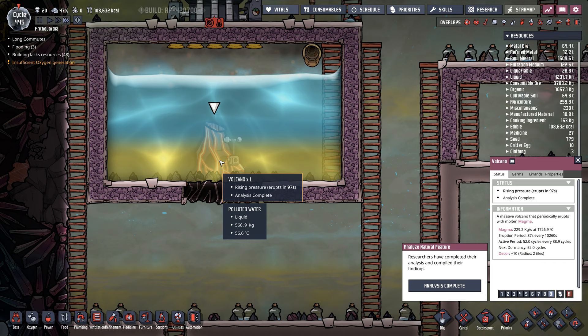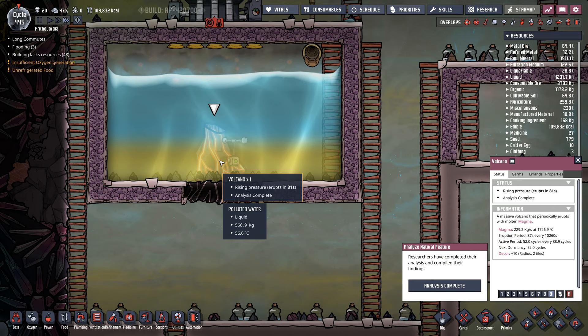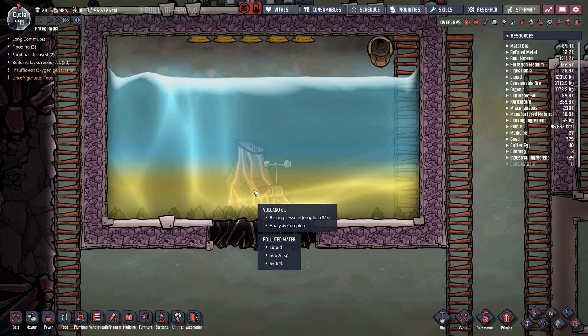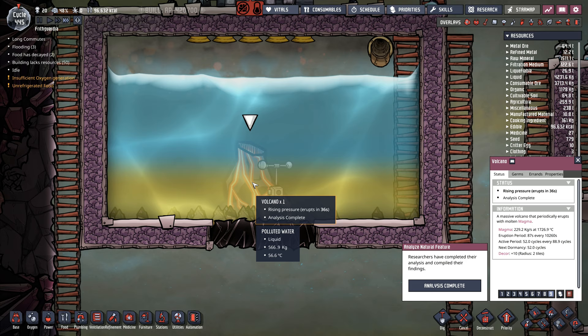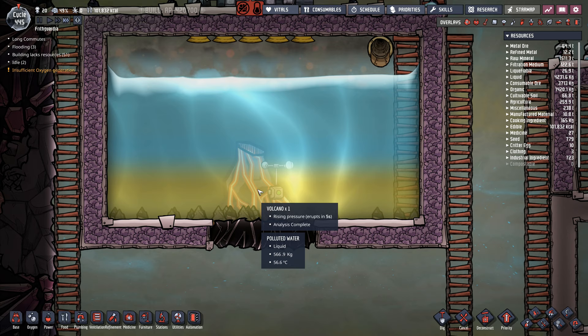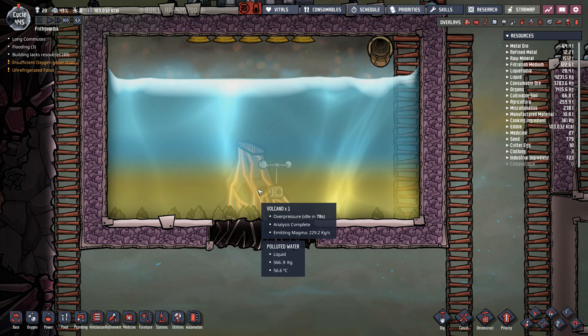Where's my volcano — there it is! Rising pressure, erupts in 97 seconds — we're about to go, it is about to blow! We're about to have our volcano erupt for the first time. We've got a copper volcano but that's different to this one. What is going to happen with the water around this? This one will erupt at 1700 degrees so it's going to dissipate quite quickly the first few times through the water.